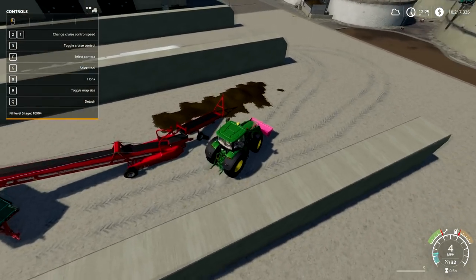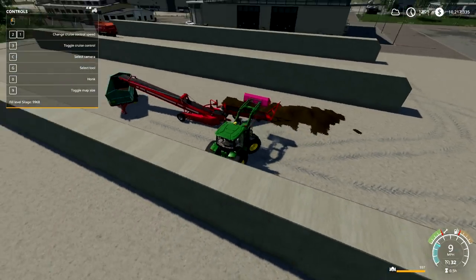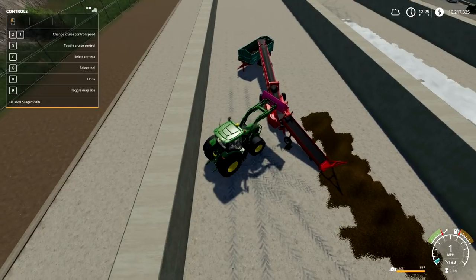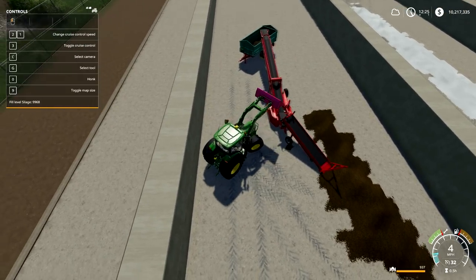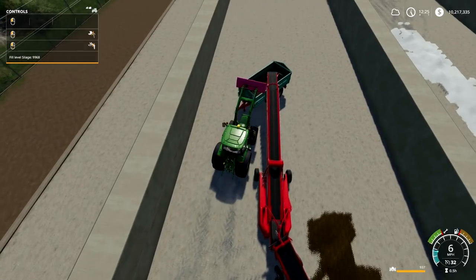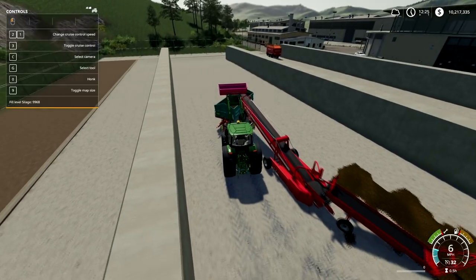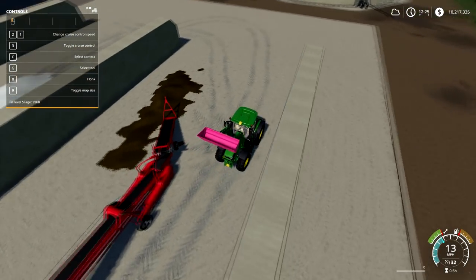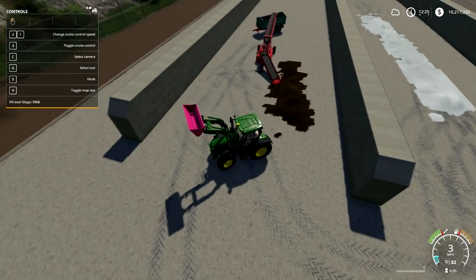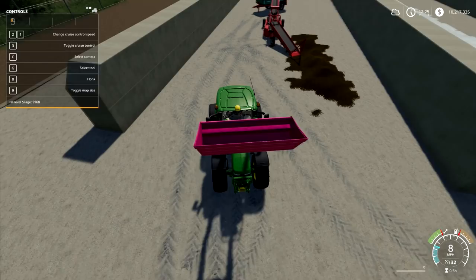To load silage into a trailer or tipper, you can just use a bucket, any front loader, or a loading wagon. Load it in there, take it to your tipper, and dump it. That works fine, but when you're dealing with 50,000 to 100,000 liters of silage, that can be a little time-consuming.